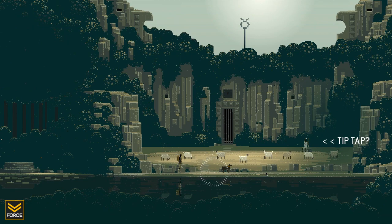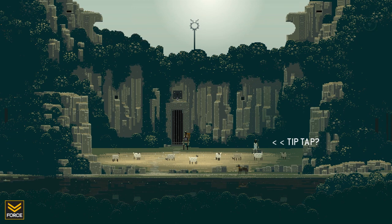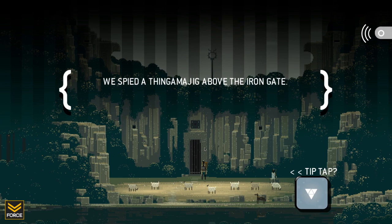Listen. It's about the visual. Okay, it's really pixelated, but it's about the experience — it's about the atmosphere. And I find it quite interesting. Let's just look around, shall we? We spied a thingamajig above the iron gate. How interesting. What about this iron gate? In the meadow there was an immovable iron gate blocking a cavernous cave.